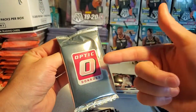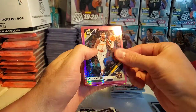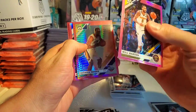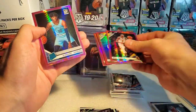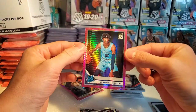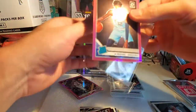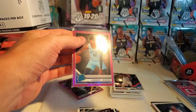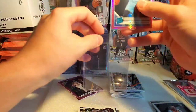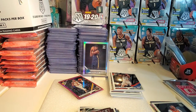All right, out of the pinks — let's go! Come on, big bucks, no whammies! We got Will Barton, Derek Favors — it never fails. Jared Allen... KD! Oh okay, there we go — that's what I'm talking about! We need a sleeve right away. This is a dope pack. Not a Zion, but next best thing — pink hyper pink KD.